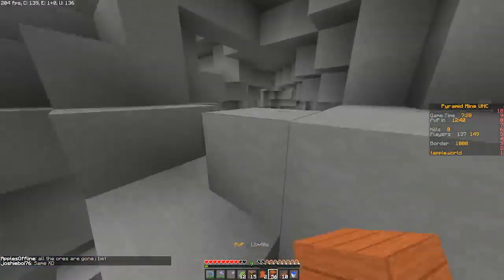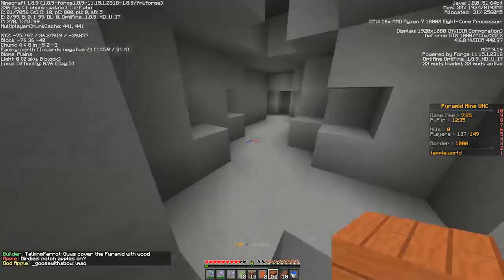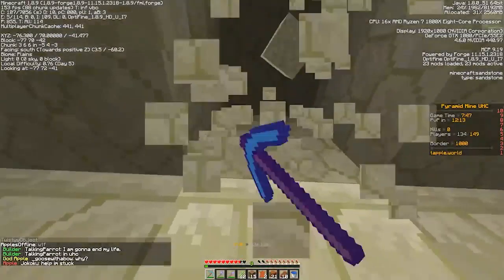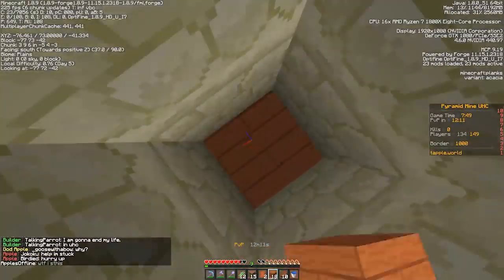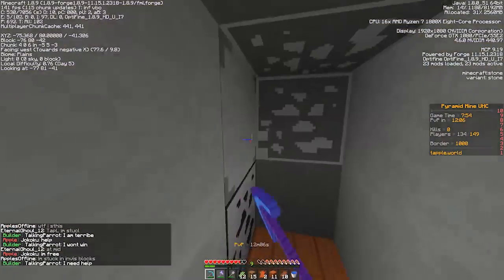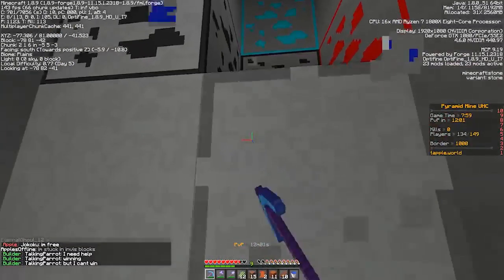Do you see any ores here? Obviously not - there are no ores to be found at all. But good thing there's a pyramid above us where there's all the resources. We're going straight up. We're back up on the pyramid area, hitting sandstone. We're going to hit ores in no time - yes, we did. That was literally like no time. Well, here we are. We're going to just grind for the next 12 minutes and it's going to be a great time.